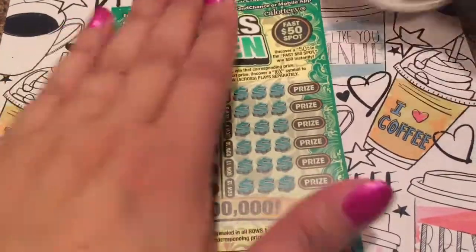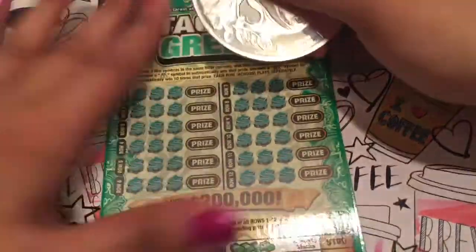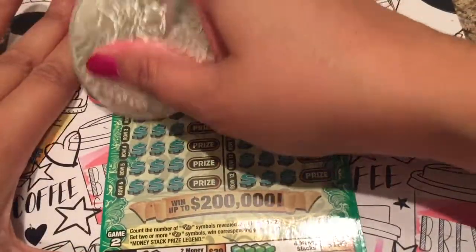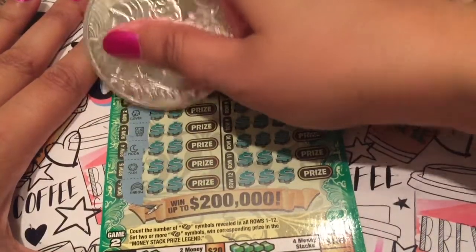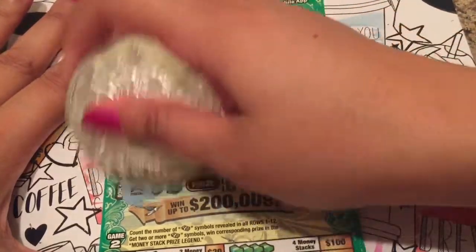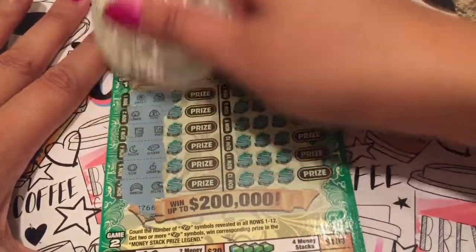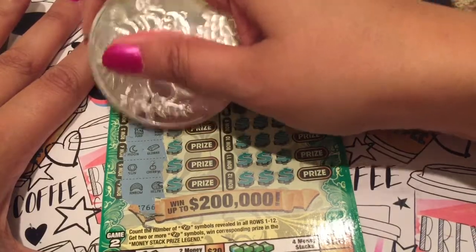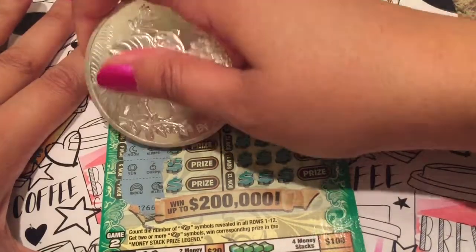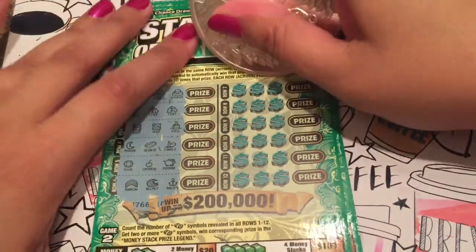Okay guys, let's keep going. So excited — when you get a win it's like yay, keep it coming! Scratching is so much fun. Do we have three maps? Let's see — we got a purse there, nothing there, and we got a pail. No money stacks. Okay, let's try this side.